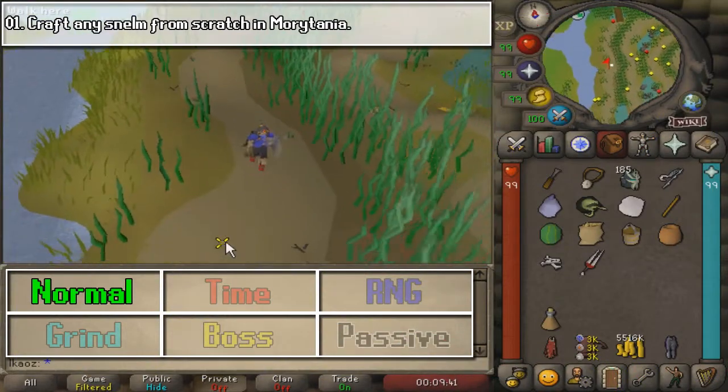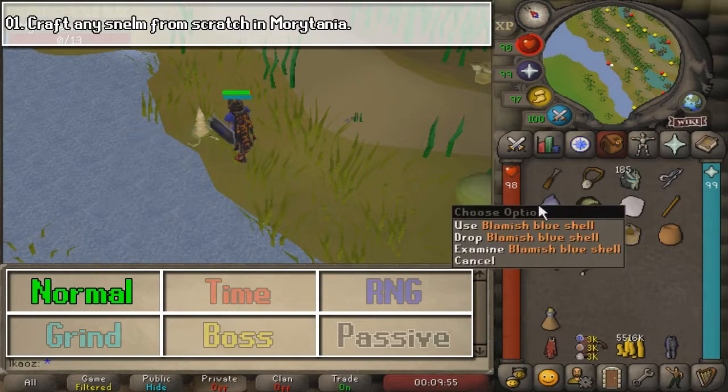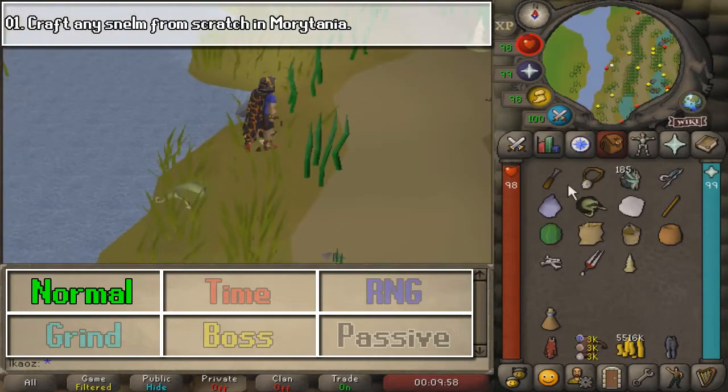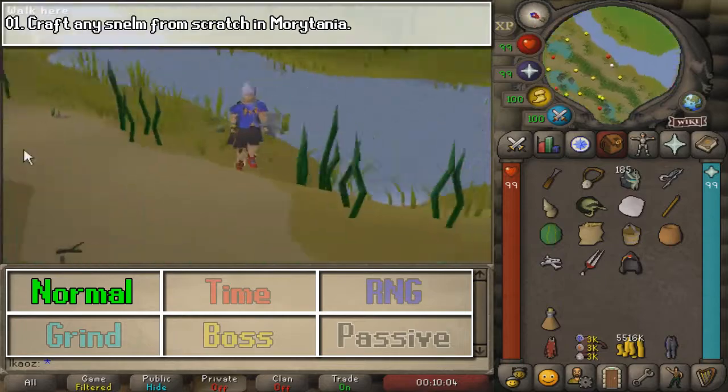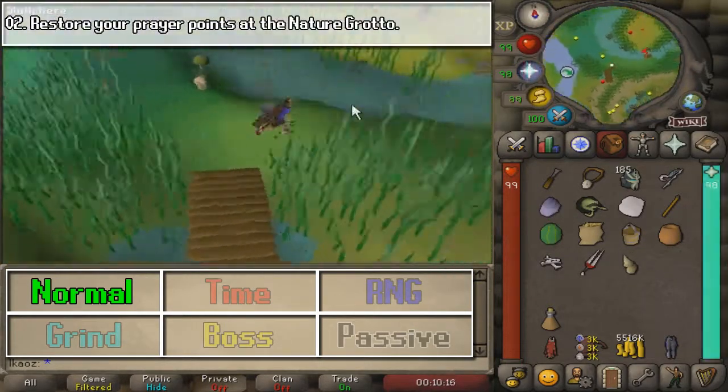Meet Swampletics, my Morytania-locked Ultimate Iron Man, in which we are going to complete the Morytania Diary. Starting off with the easy ones, we are going to kill one of these little snails, craft their shell into a little hat, wear it, and that is going to be the end of this one.